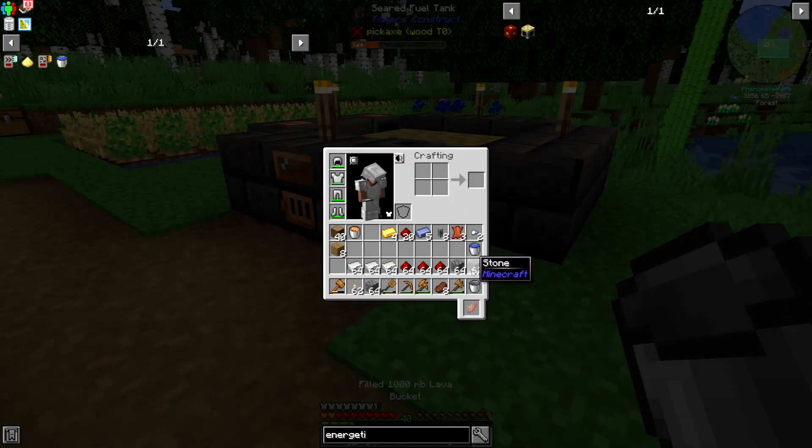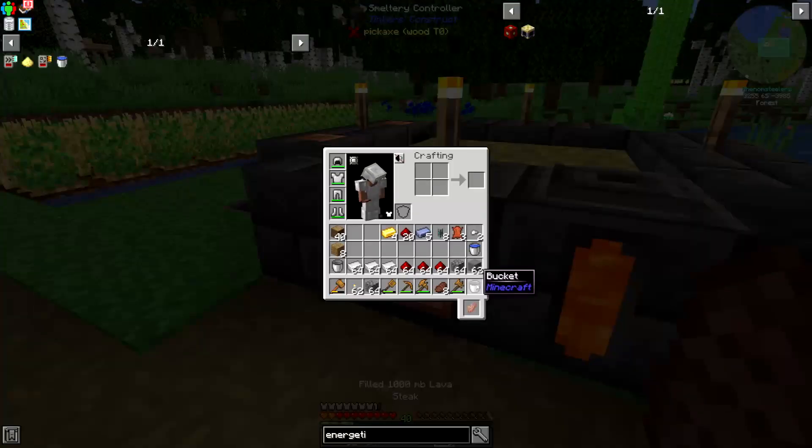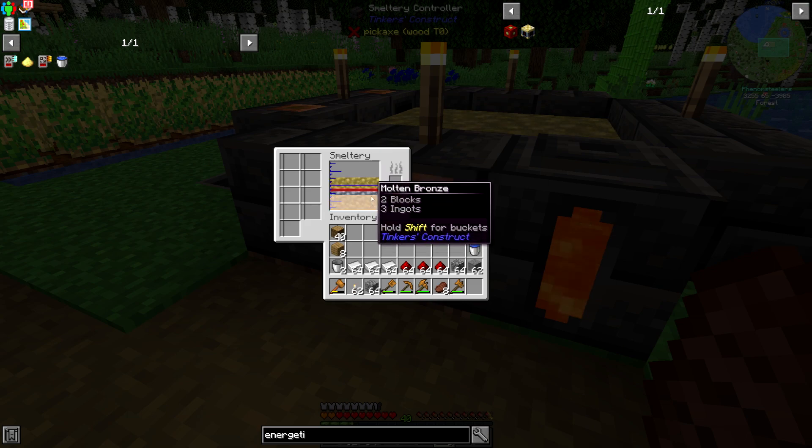Basically all the different things in the nether — blaze rods, nether wart, stuff like that. Mainly I'm interested in the cobalt for today, and that's probably what I'm going to grab.